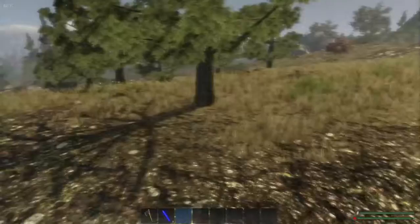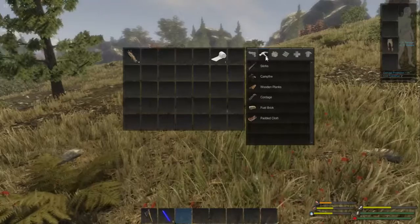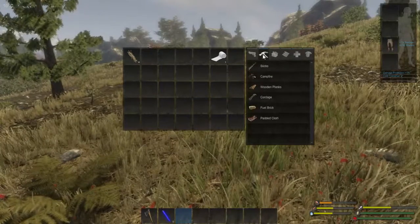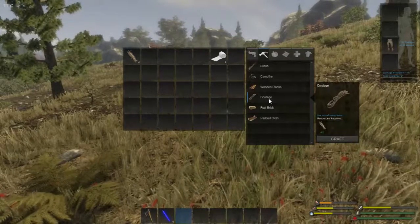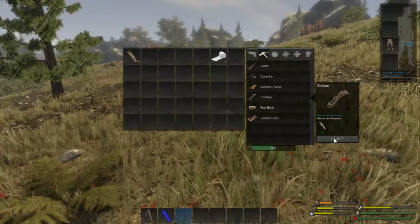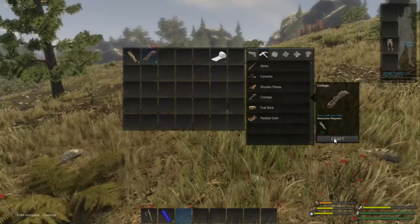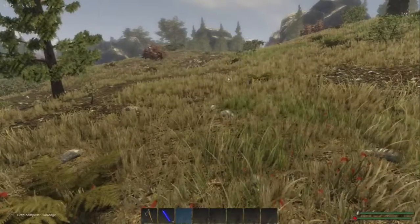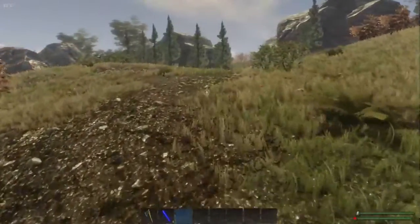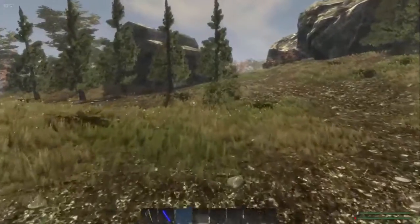We're going to walk right up there - and there you go, that is the cordage that we wanted. So that is it for this part of the episode. We've got four cordage there, so we're going to craft that now and then make our way back to base. While it's still daylight, once I get these back to base, we're going to go out and look for some berries and some seeds.